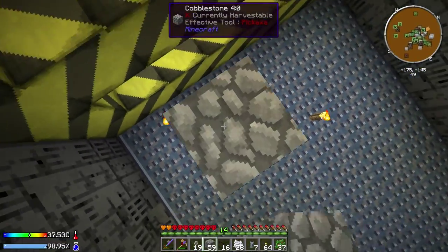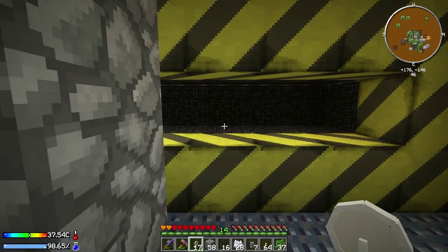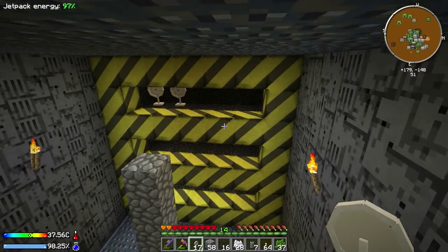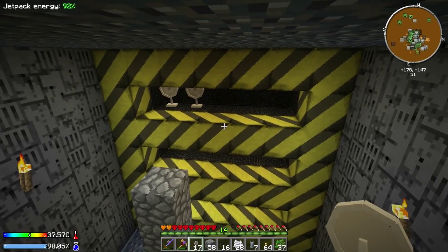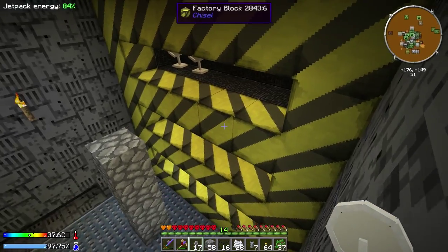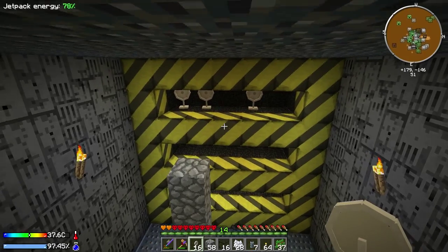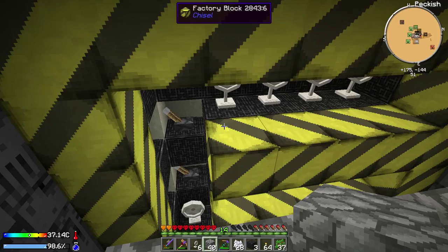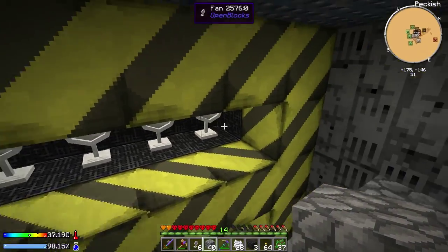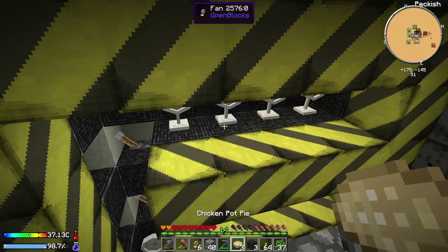Let's go up to the top layer and we can set up these fans. Please don't blow me off - oh I knew you were going to do that. Right let's get our jetpack on. Okay I had to kind of turn the redstone signal off because it was being a pain and it was blowing me all over the place. So we've got those off and we've got the fans placed now. I just need to place the last ones on this side - we need two more - and turn the redstone signal back on.